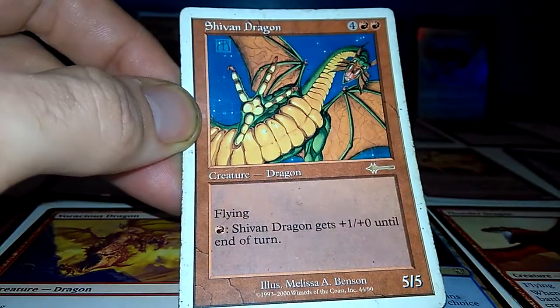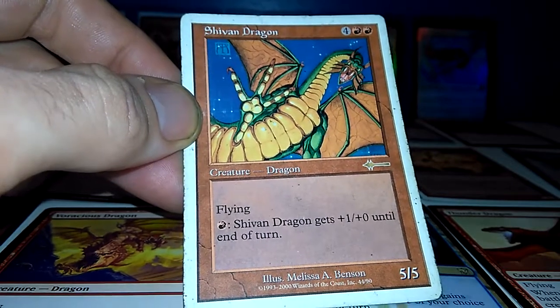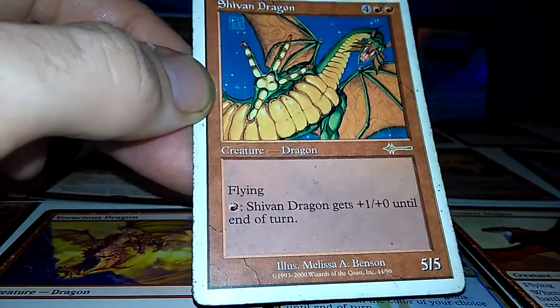Shivan Dragon — the classic. 5-5 flying, pump up for 6 mana. Every red deck could use one of these.